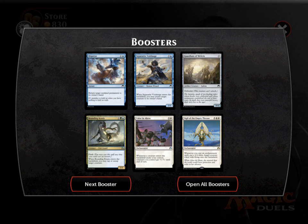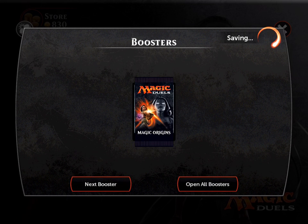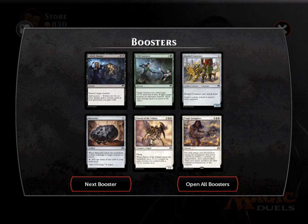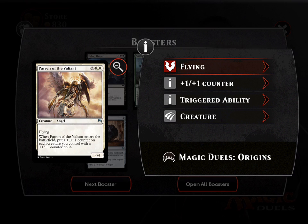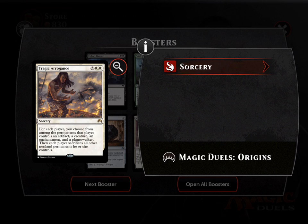Each booster pack comes out to about a dollar a button press, which is not bad compared to Magic Online. This next card I have not seen yet — it is Patron of the Valiant. Whenever it enters the battlefield, put a plus one plus one counter on each creature. Pretty good for renowned. I want to make a renowned deck. And Tragic Arrogance is seeing some play in standard right now.